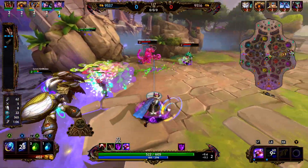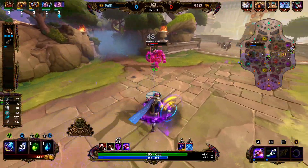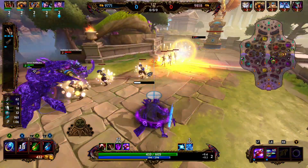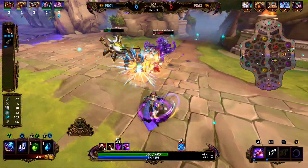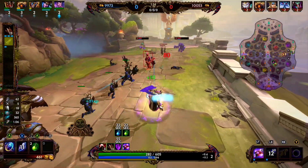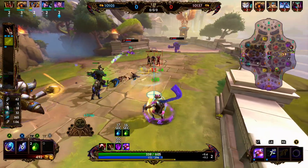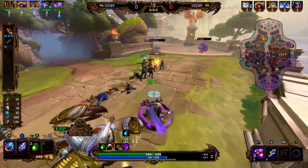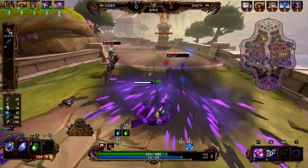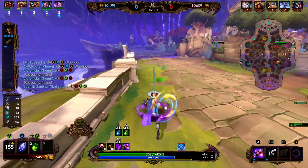For the leveling order: at level 1 put a point into the 1, level 2 into the 2 or 3 depending on whether you think you'll get ganked by the jungler, then level 3 into whichever of the two you haven't leveled yet. Then max the 1, and optionally max the ultimate for the movement speed — but the extra damage from the 1 and 2 could be more valuable. I'm going to max the 1, then the ultimate, then the 2, then the 3.